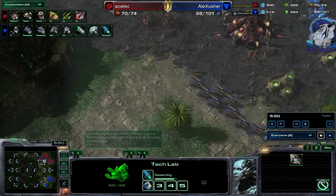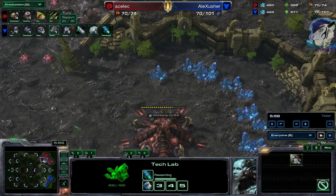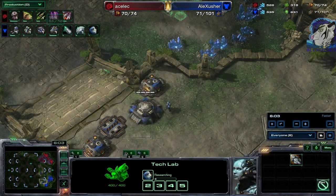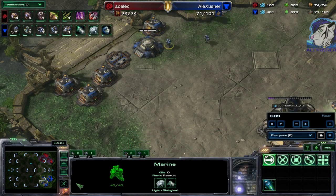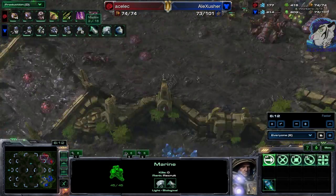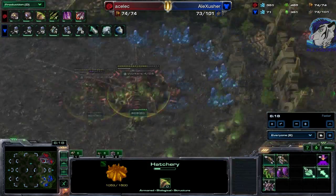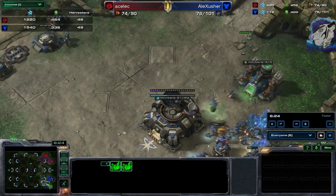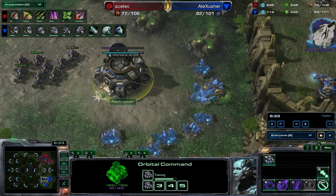He only has 42 workers which isn't a whole lot. Stim will finish up right now, and his plus one/plus one will be later than the Zerg upgrade, so there's a small window of about 30 seconds where Aceless can attack with an upgrade advantage. Roaches versus marines makes that even more impactful. He's got about eight roaches — he really should drone up. If you're behind in workers in any matchup, that's not good.